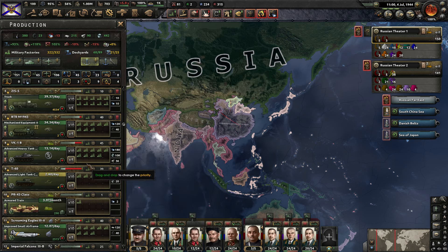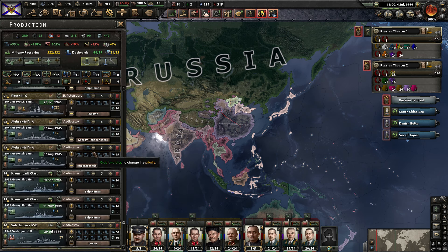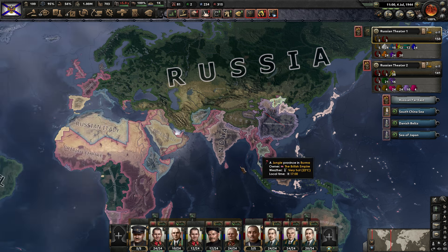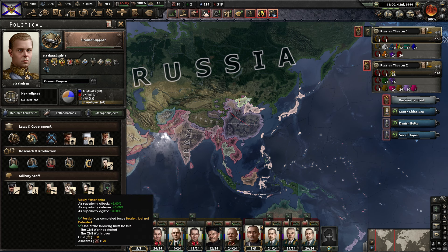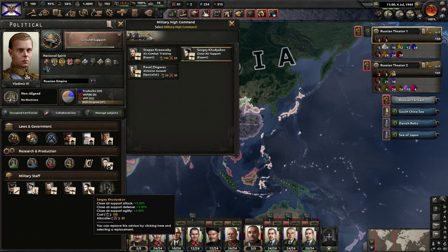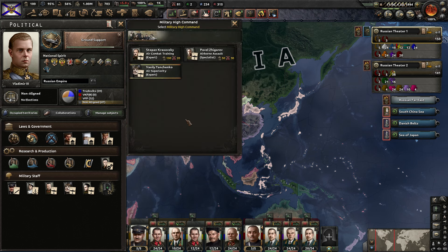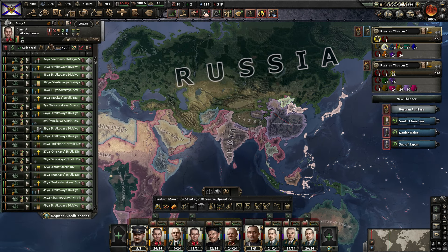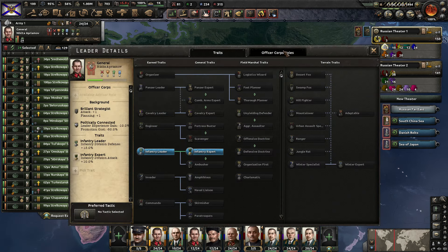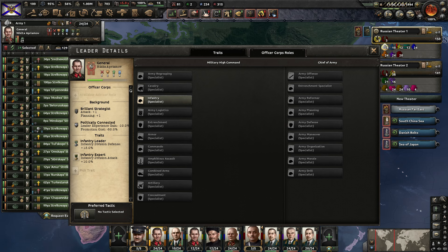So much better than the design we've been using — it even has a little bit better speed. The other thing we need to do is fill out this position here for the military high command. The two that we do have in here are both for the Air Force and I don't think either one of them are all that good. He's an expert, and he's an expert too. What we're going to do is go ahead and appoint commander Nikita. He can be made into an officer corps role as an infantry specialist, so he's not quite at level six here, but once he gets there, which will be soon — he's at 38 percent.